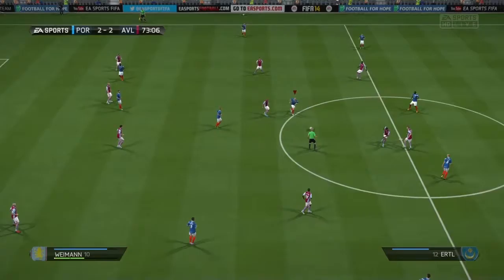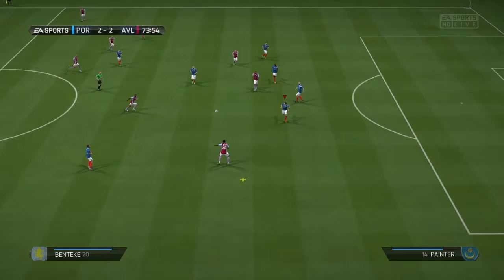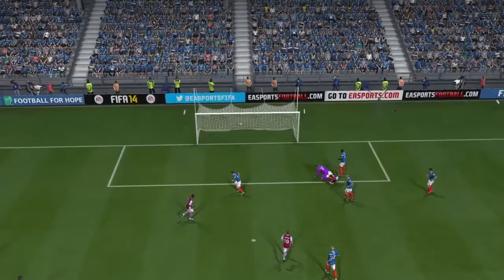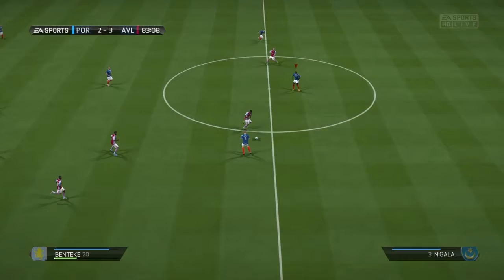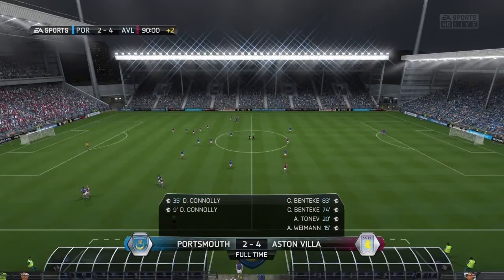Finally on 74 minutes, Aston Villa are able to make one of their chances count. Benteke gets tackled but he gets the ball back into the box, nobody makes a strong enough challenge, and he just carries it into the six-yard box — it's criminal really — and dinks it under Sullivan as he comes out. Benteke, when he came on, caused us all sorts of problems and showed his quality. He'd actually add a second on 84 minutes, put through on goal, N'Gala can't get to him, and he just places it past Sullivan. We end up losing and crashing out of the Capital One Cup as expected, but we did put up a brave fight.